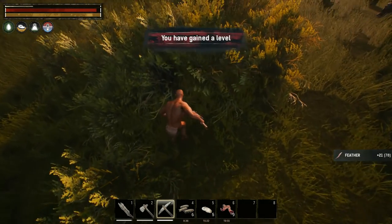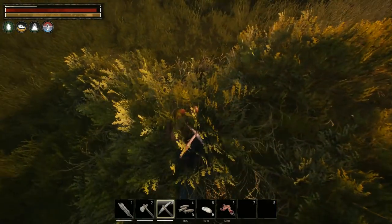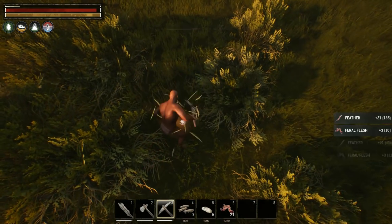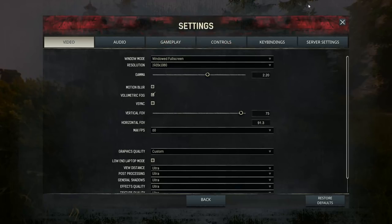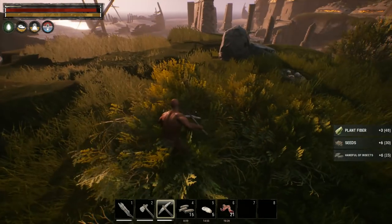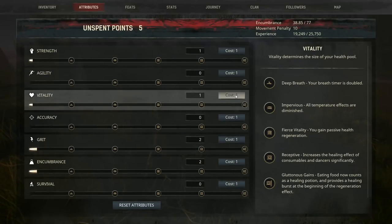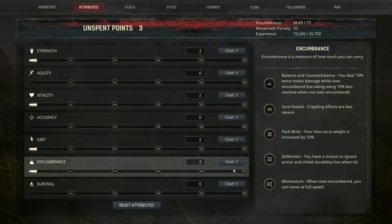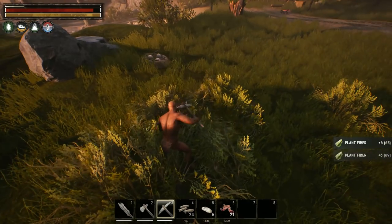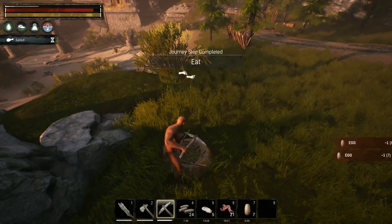Holy crap, I just gained a ton of levels from a few kills and some journey steps. Getting feathers and flesh from the kills. The progression feels fast — putting one point in each attribute again, focusing on encumbrance, grit, and strength, skipping vitality this time. There are eggs right in front of us — grabbed a couple, got the journey step for eating. We're actually pretty hungry so a campfire is needed soon.